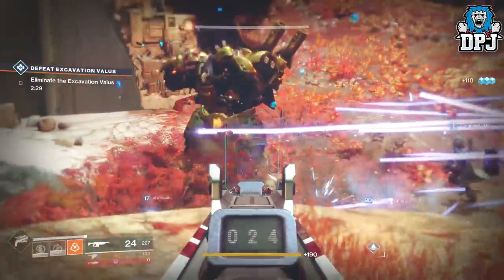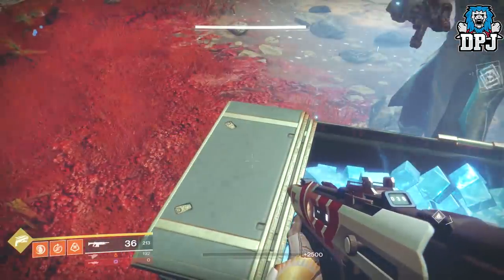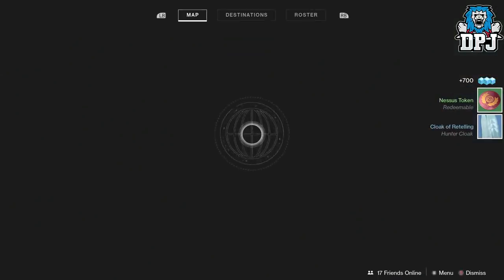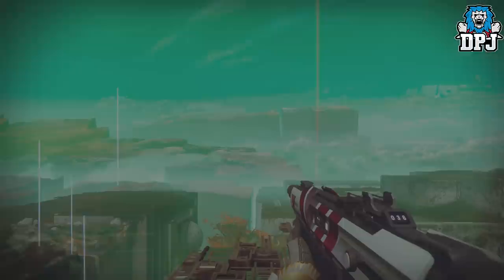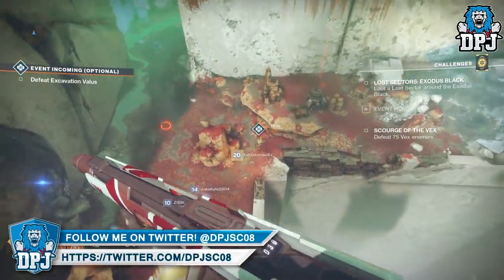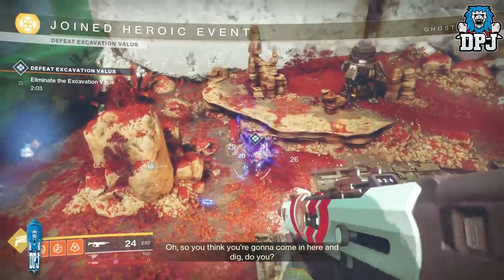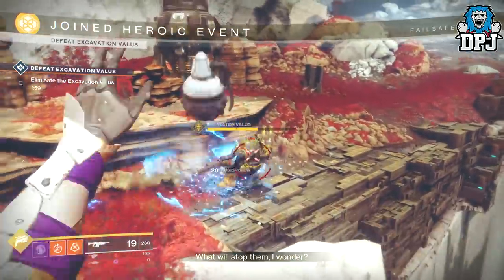When you take down the Valus, the heroic public event is over. You simply need to grab that chest and quickly load back into the same area — Artifacts Edge. If you've run it quick enough, the public event will still be running when you arrive, because when you load into the same area solo you're actually loading into a new server. If you're in a fireteam, you load into the same server, which is why it needs to be done solo, or your fireteam must leave before you fast travel back.